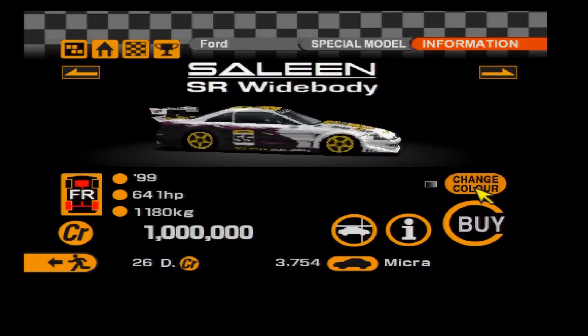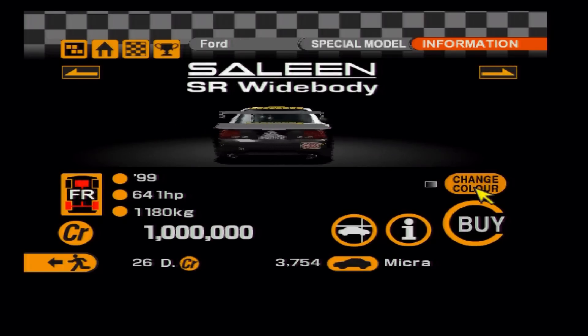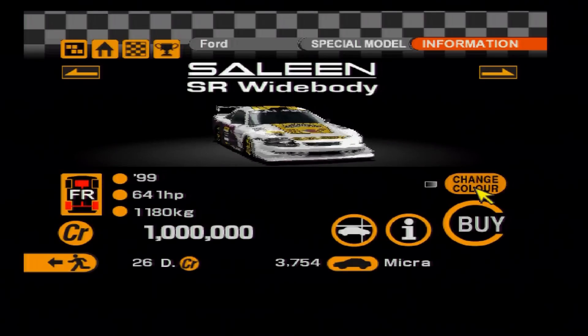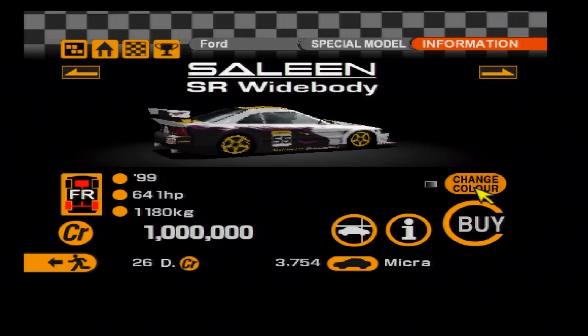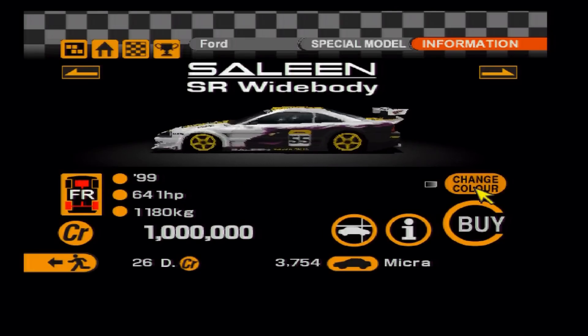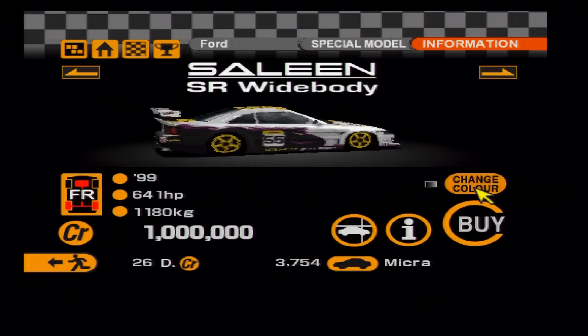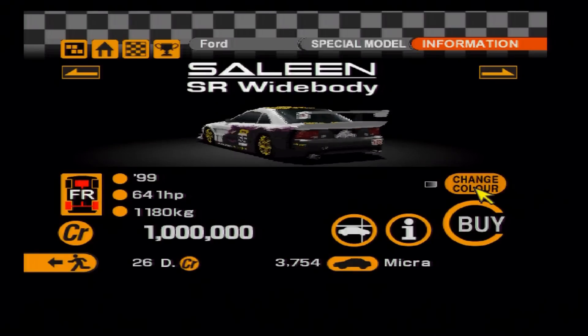Another easy car to forget from Gran Turismo 2 — partly because it was in the Ford dealership — is the Saleen SR Mustang. We still have the Saleen S7, but this is a racing Saleen, and it would allow Saleen fans such as myself to actually compete in that field of racing on Gran Turismo again.